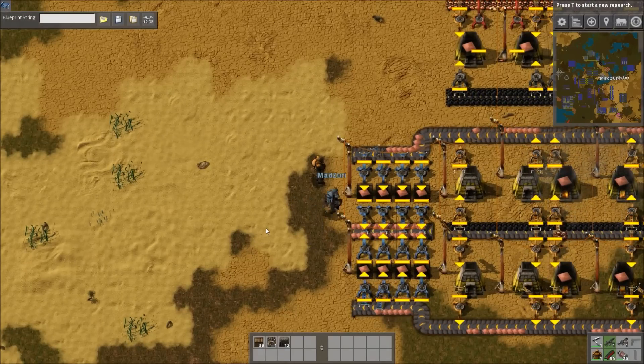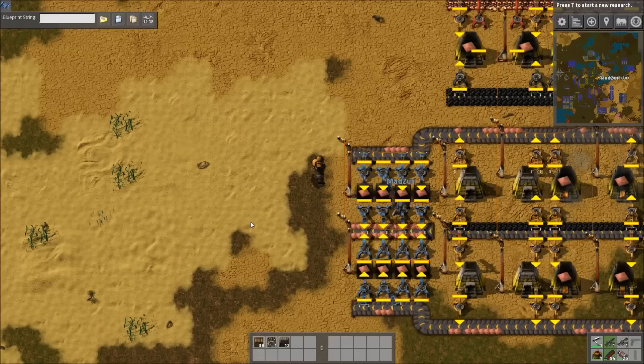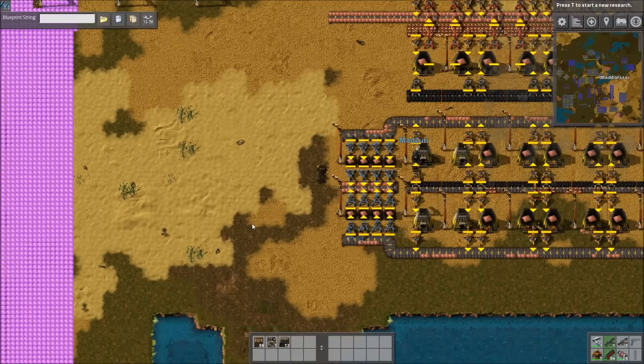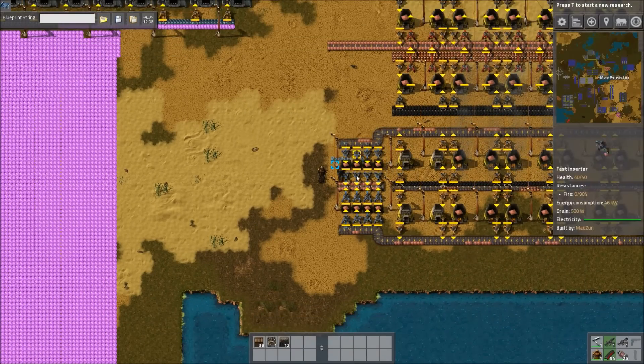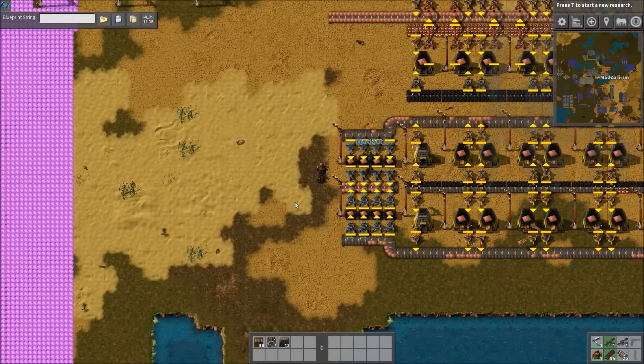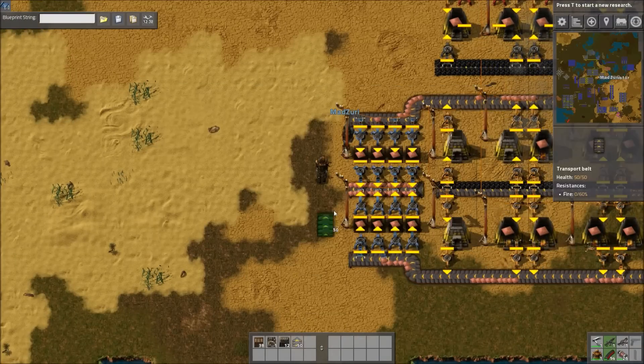I see this actually quite commonly. We've stuck them on the end of the bad smelter design. First of all, interstitial buffering — it forces it through. That actually causes a bit of lag and extra power draw that you don't need to spend.